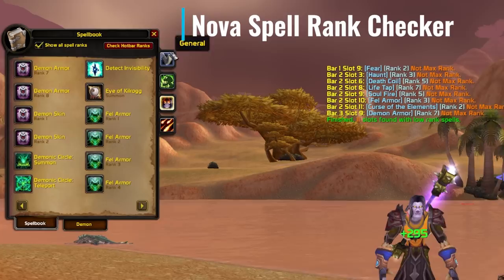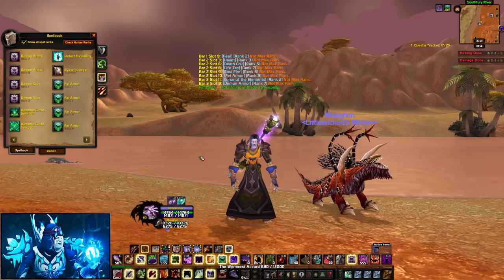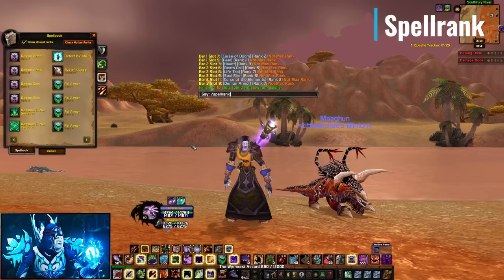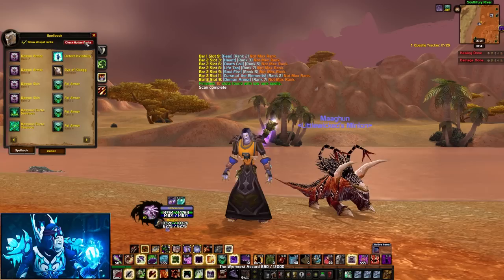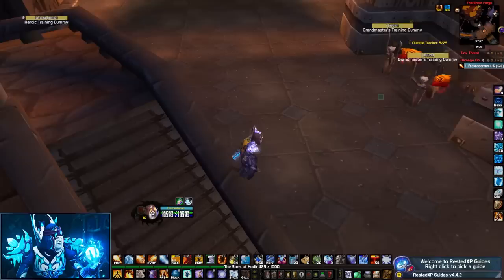For those who think macroing most spells is too much work, there's an addon called Nova Spell Rank Checker, which adds a button to your spell book. Once you click this button, all downgraded spells on your bar will start glowing, and replacing them with max rank then un-checking will remove the glow. If you're still lazy, there's another addon called Spell Rank — doing slash spell rank will automatically update all your spells to max rank immediately. All three options are viable.